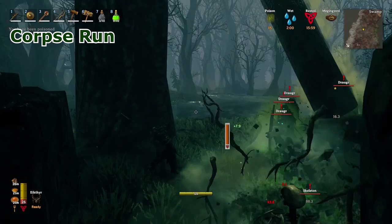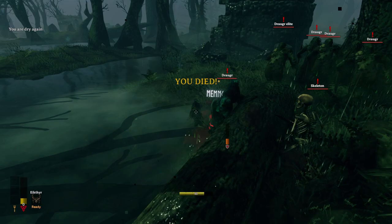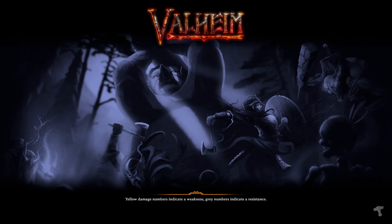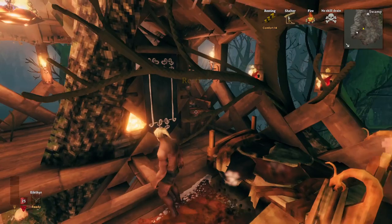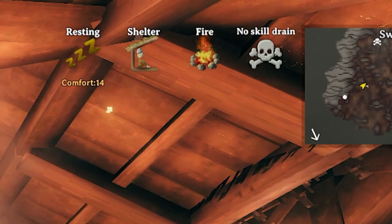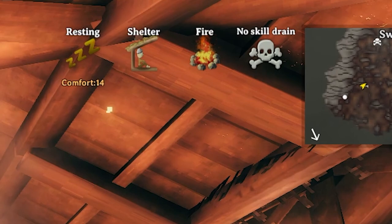Tenth, Corpse Run. In case you die at night, don't go running back like a lunatic to retrieve your gear. Tombstones don't despawn nor have a time limit, so your gear and loot will be there until you can manage to get it back. If no one can accompany you to get your stuff back, sleep the night away since mob spawns multiply at night and night spawns will despawn in the morning. The good thing is there is a no skill drain buff every time you die, meant for you to do a corpse run without losing further skill points if you die again.